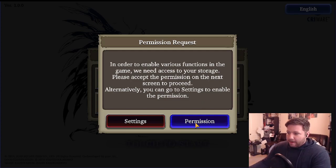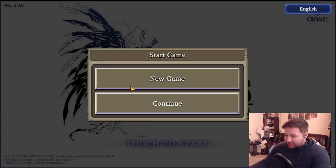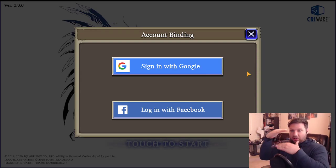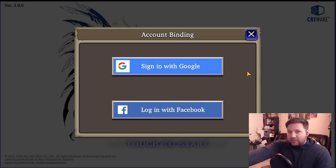We have the menu here. How it's going to work is we're going to click Permissions and allow Brave Exvius to check all of our stuff. So if you re-rolled on a tablet or your phone and you want to put it onto your emulator, click Continue. It's going to have you sign in to Google or log in with Facebook. I'm on an Android emulator called Bluestacks 4, so I cannot get access to the iOS login.